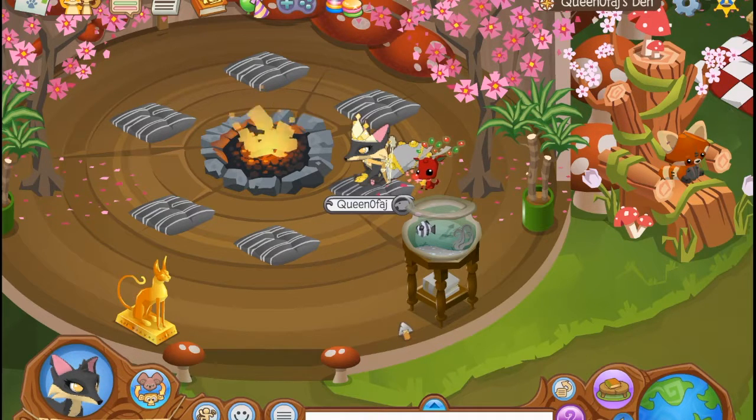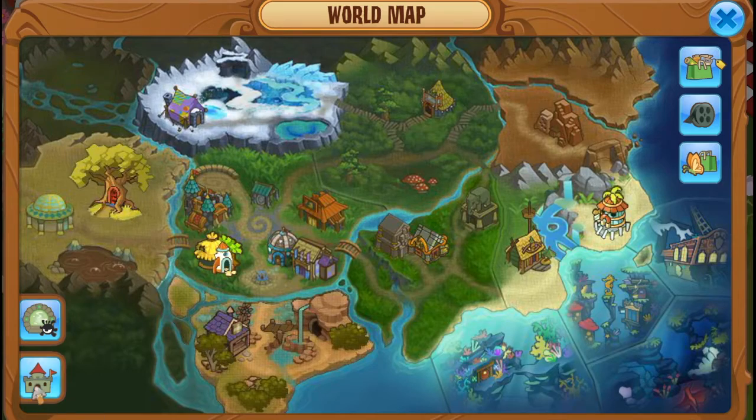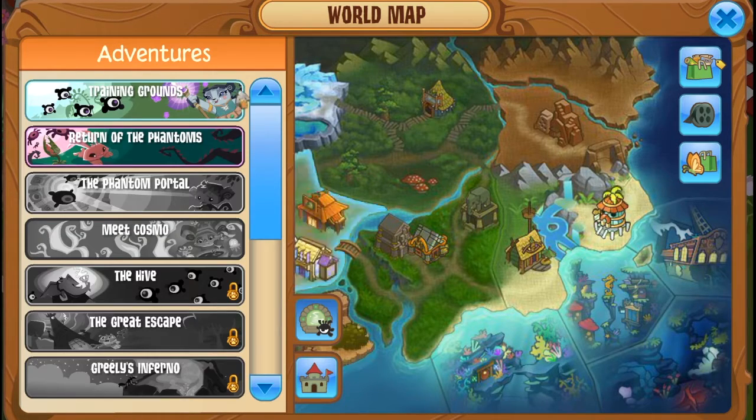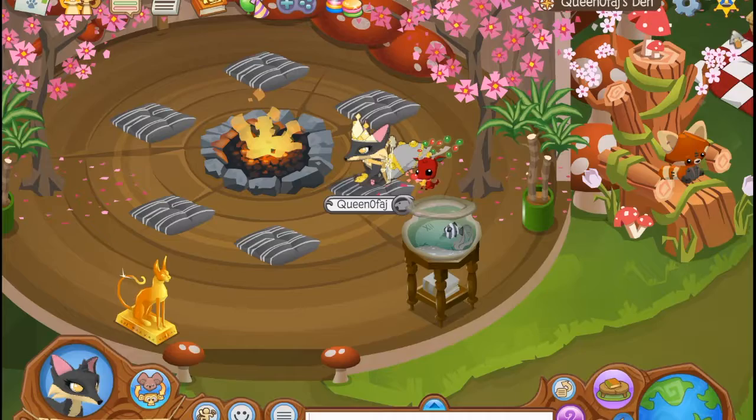I figured out the two fastest ways to get gems. The first way is for all players — non-members and members, not Epic Dens. As you guys have probably heard, it's the Training Grounds, because when you finish them they give you 250 gems as a reward. I can finish a Training Ground within like a minute, so if you did that for 5 minutes and did it 5 times, you'd get over a thousand gems, which is really good.